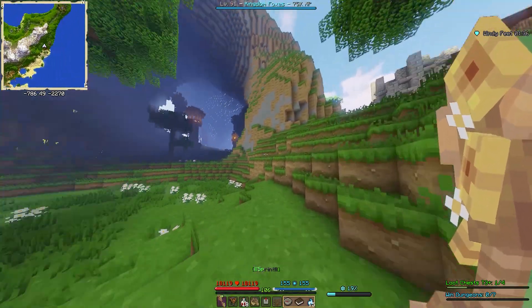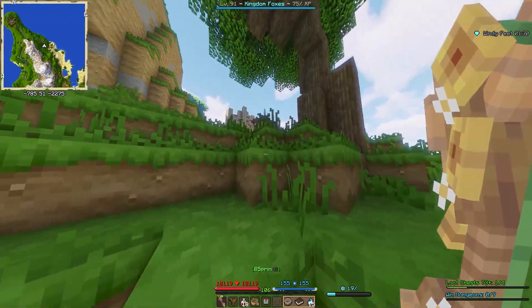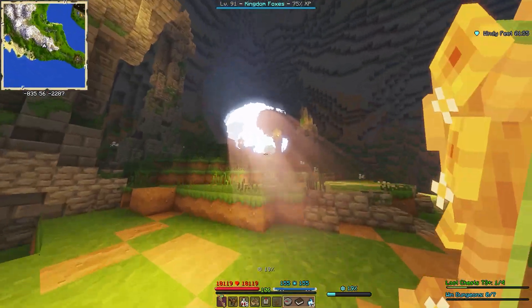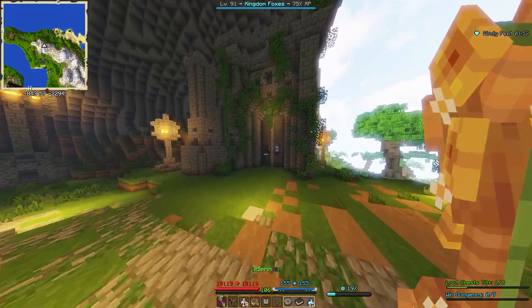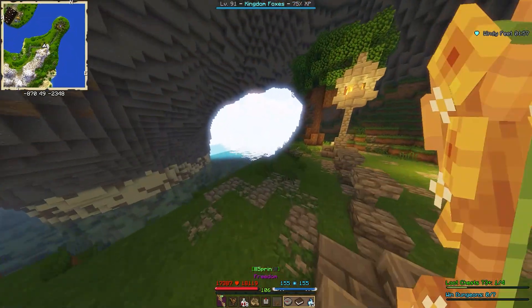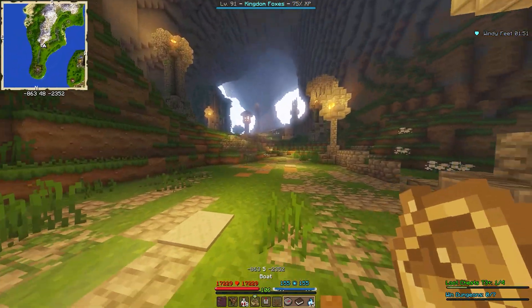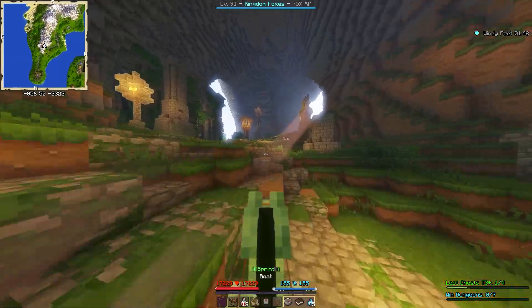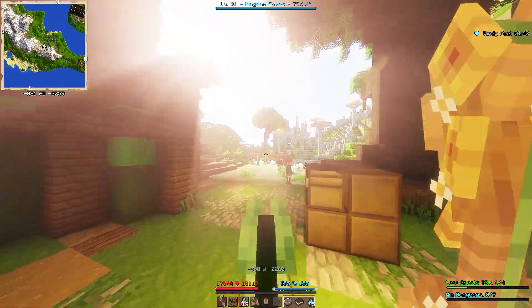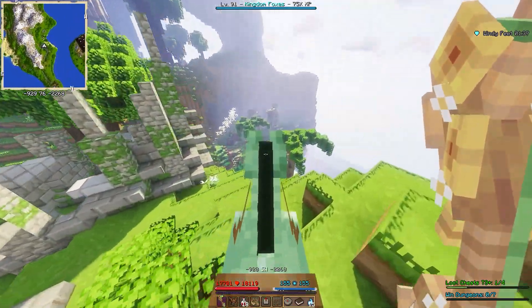Wait — there's a cat! I didn't realize there was anything here. This place is absolutely gigantic with gigantic doors. Can I use the laboratory key here? There's a little cove on the inside — this is cool. You would never know about this unless you just happened to come upon it. The Windcraft builders — wait, they actually have ruins and stuff over here! That's sick.